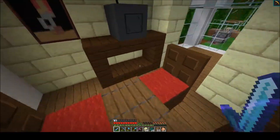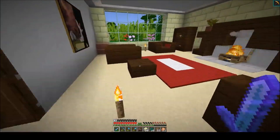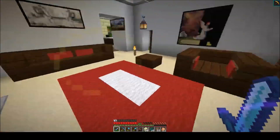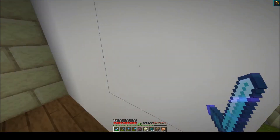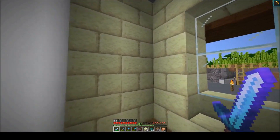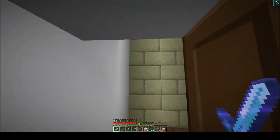Through here we've got our dining room with our TV — it needs a little bit more detail, and it's going to take a bit more armor stand work. Through into the living room we have our fireplace, bookshelves, sofa, chairs, and our carpet down. I need some end rods — I'm going to turn this into a coat rack using armor stands.